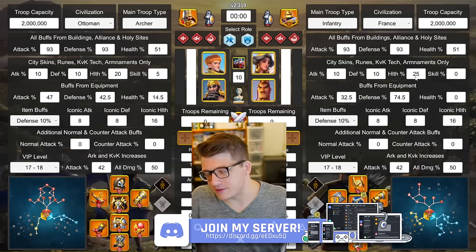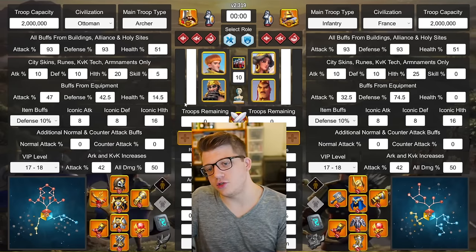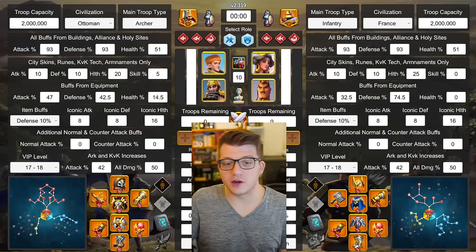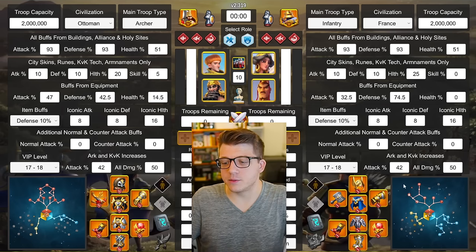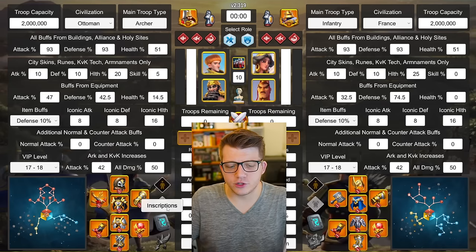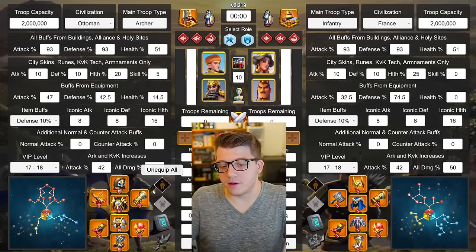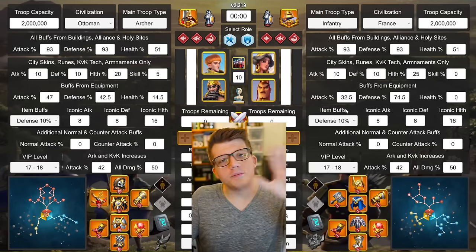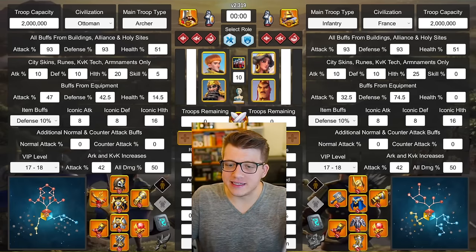For the garrison infantry side, I gave them a 5% infantry health skin — whales probably have 10 or 15%, but it is what it is. I gave the rally a 5% skill damage skin because the amount of skill damage coming out of Ashurbanipal and archer rallies in general is insane. Both sides have a 10% defense token with full iconics, maximum tech, and max VIP level. We have the KVK helmet and weapon on both pieces, best-in-slot everything else, and the horn and ring on both.